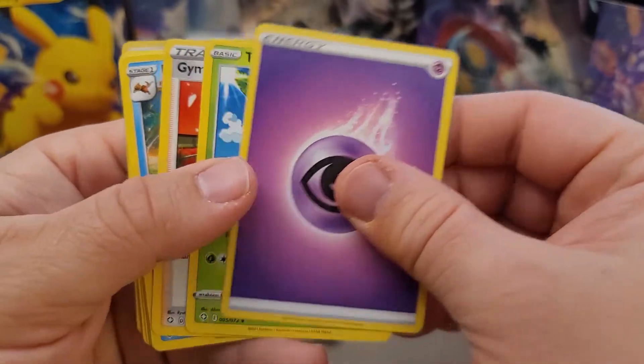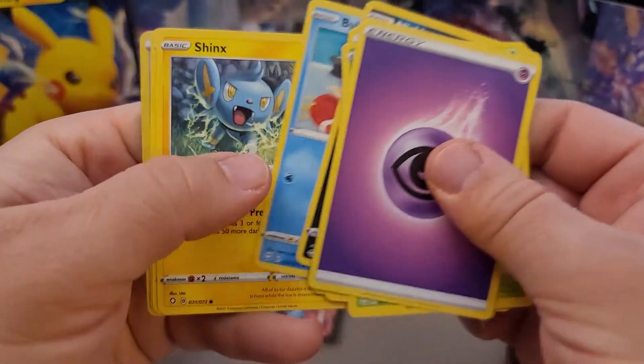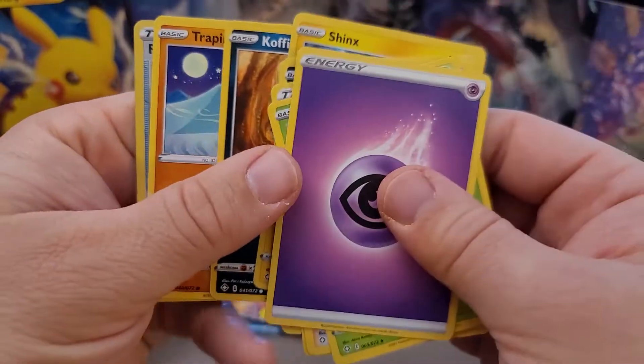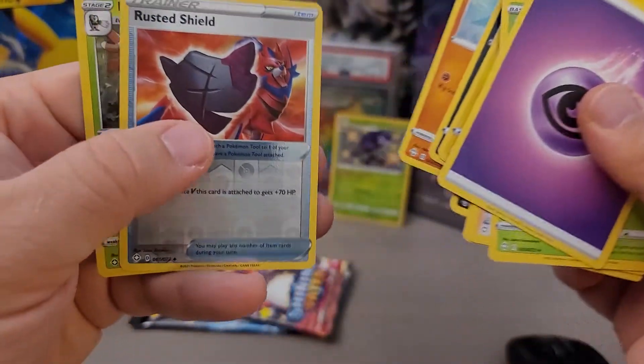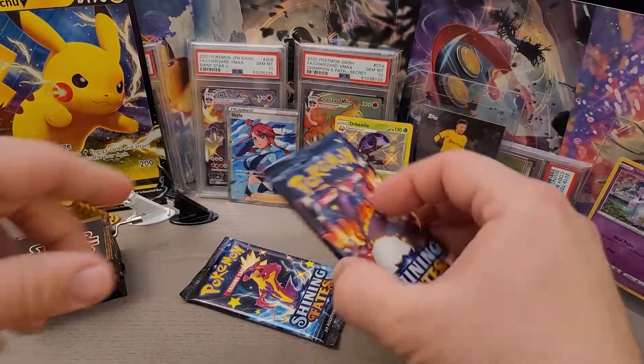Here we go — anything coming out of this? Nicklets. What do we got here? Rusted Shield. Is this too good to be true? No. All right, two packs left.